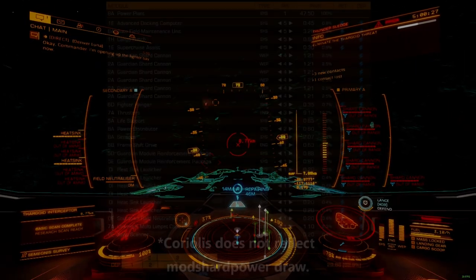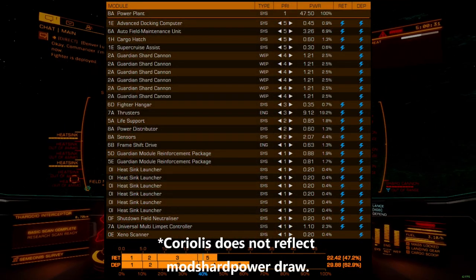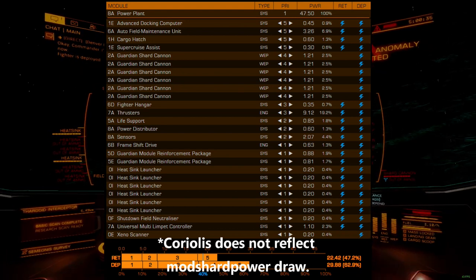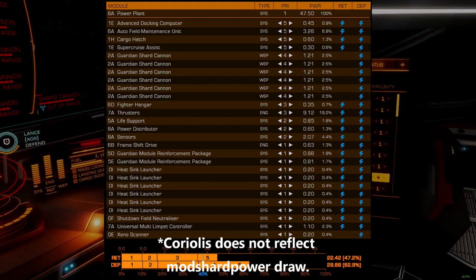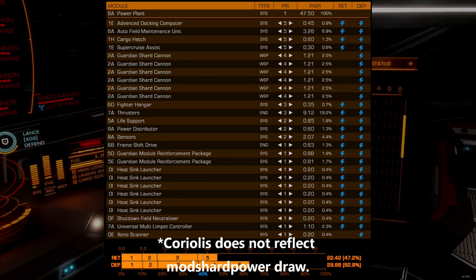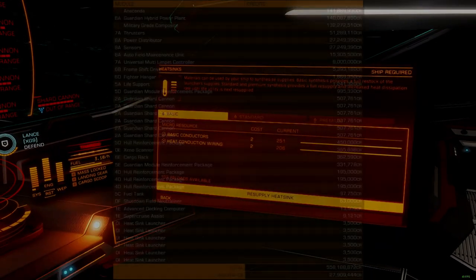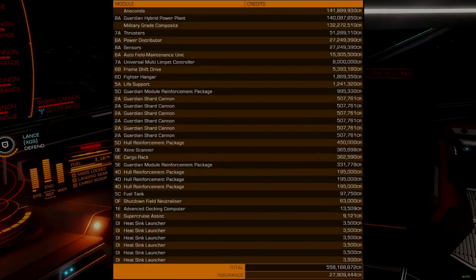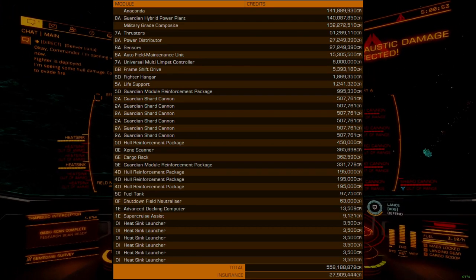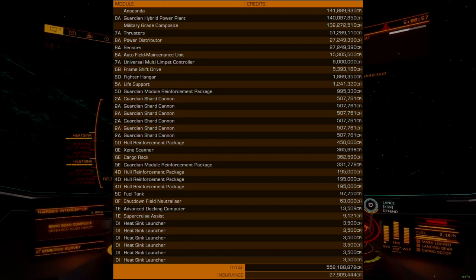Power management is organized as follows: by design, we voluntarily sacrifice the weapon systems to keep the ship from fully shutting down during critical power plant malfunctions. We also leave the FSD at a higher priority than the thrusters to preserve high-wake spools in emergency situations. Our budget is meaty but there are still more expensive ships — we sit just north of 500 million without discounts, making this a late-game ship for experienced players.